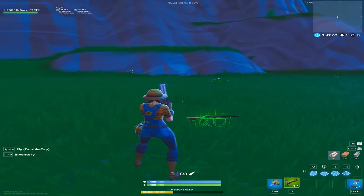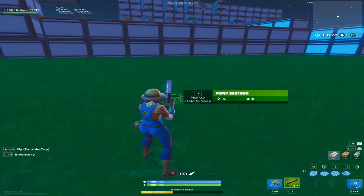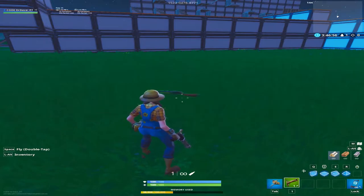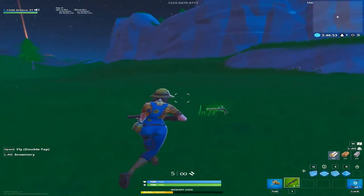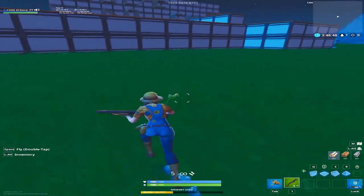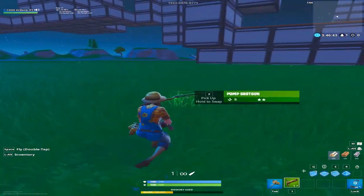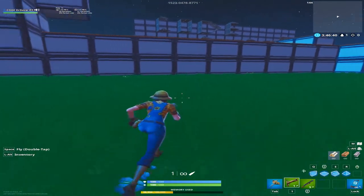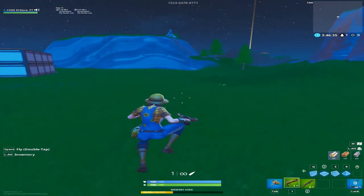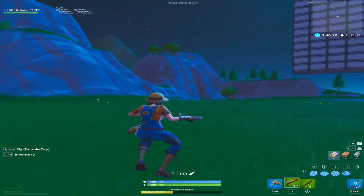In Season 7 they added a mechanic where you can hold to swap. It says 'pick up, hold to swap.' This is especially important for me because I hold my shotgun in my first slot. If I open a chest and get a flint knock and just walk around and ADS, I realize I don't have my shotgun. This issue becomes more prevalent with auto pickup on, because it's trying to pick up and you're mashing at the same time, and eventually it counts as a hold, dropping your weapon.